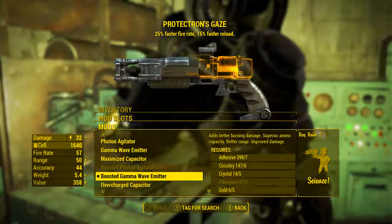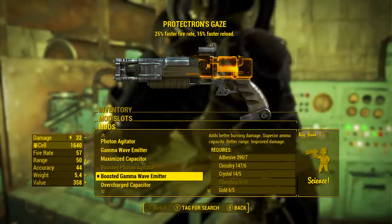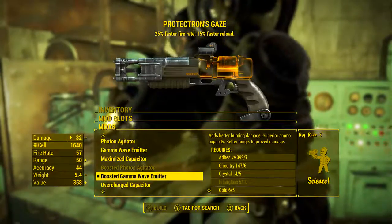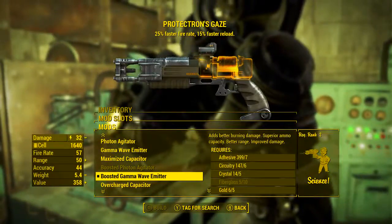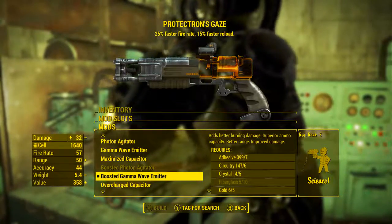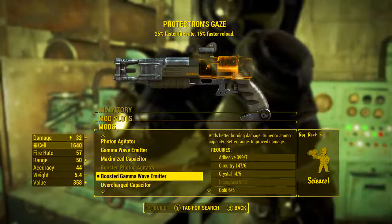First of all we're going to be adding the boosted gamma wave emitter, which adds better burning damage, superior ammunition capacity, better range, and improved damage. Although its base damage isn't as good as the overcharged capacitor, adding the boosted gamma wave emitter will increase its ammunition capacity from 12 to 18, and it also adds the burning effect to each shot.